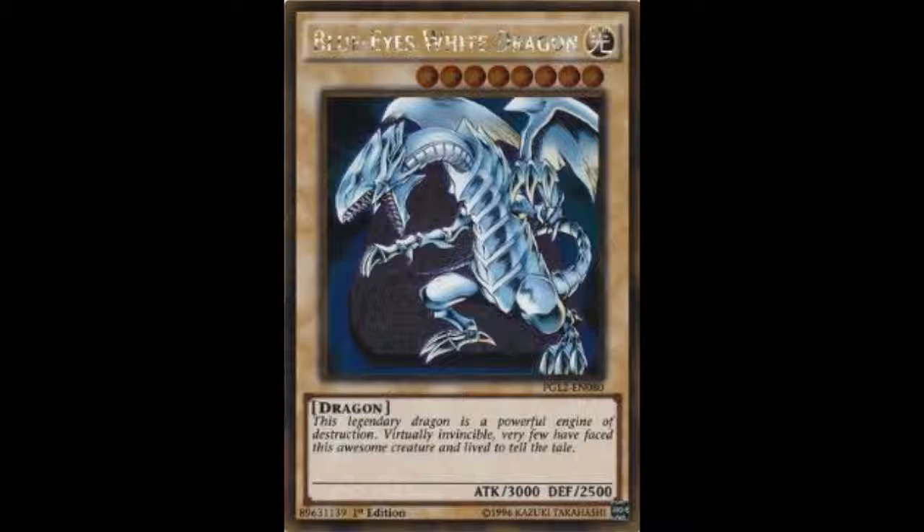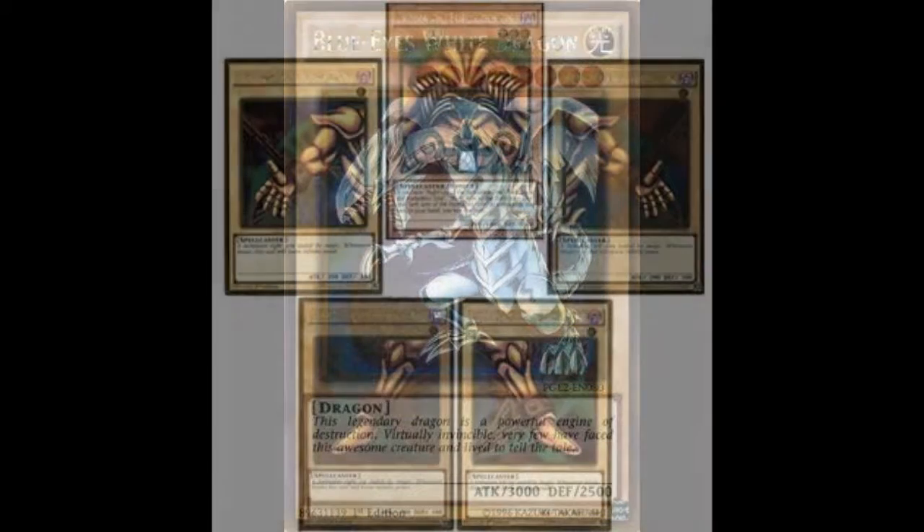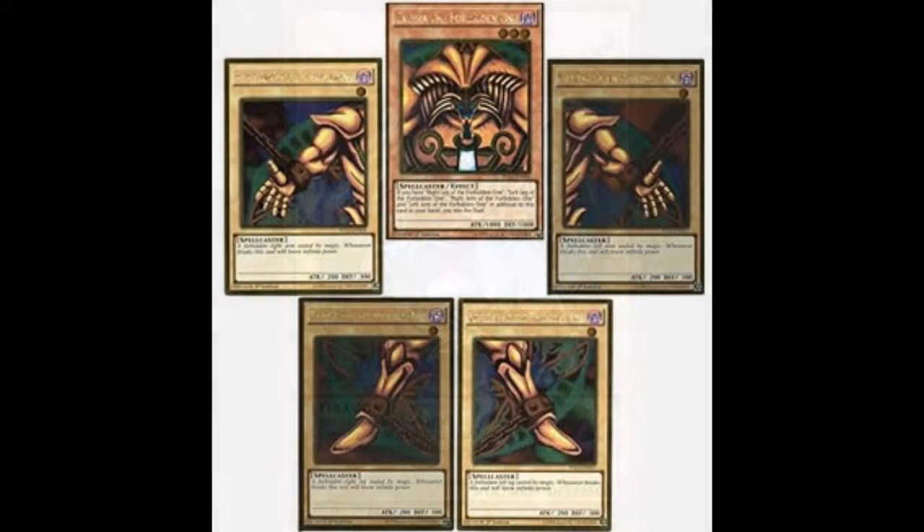You've got Compulsory Evacuation Device, which I personally used, and something everybody was looking forward to when this set came out: the gold Crush Card Virus, which I believe is the first legal one ever released. That's why it's so popular and still is today — it's also a very nice card to use.